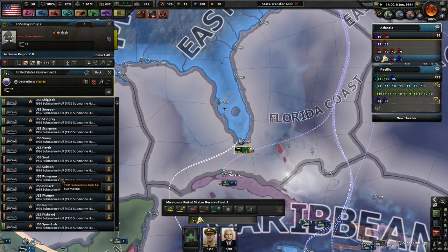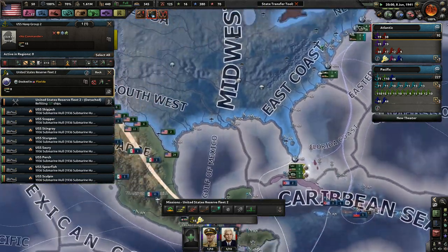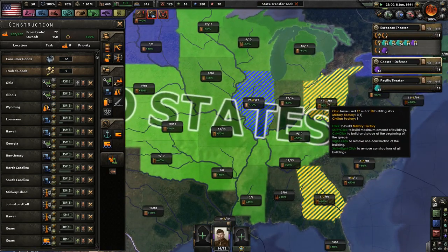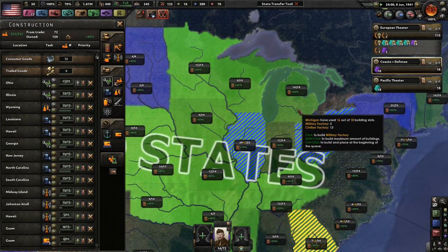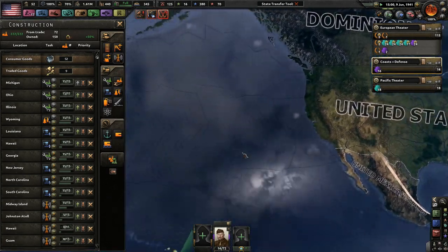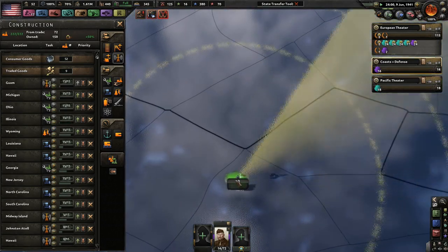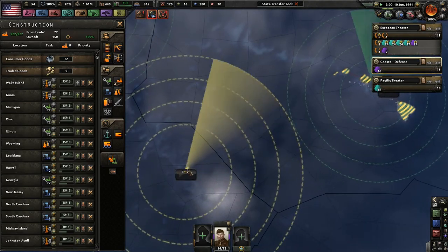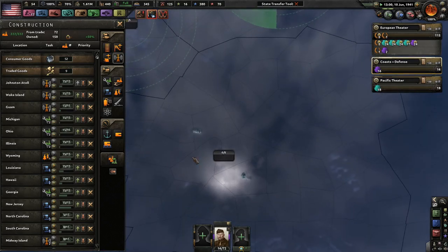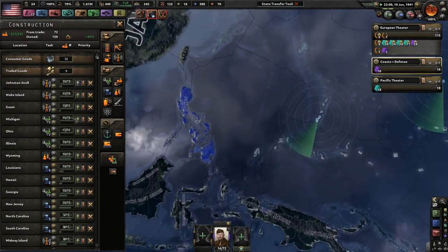I'm going to throw all these extra subs into one fleet, basically. Definitely repair if you can. We can build some more things here — military factories, we definitely have to have those. I'm going to tell you guys to build up these radars first, just so we have some sort of awareness of what's coming around. That will be very important, especially as we try to blow up enemy convoys.